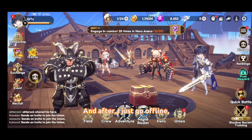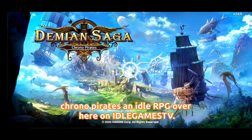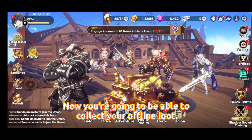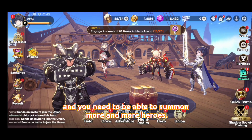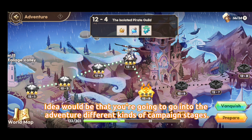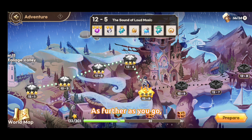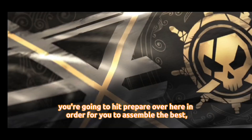Welcome to Demian Saga: Chrono Pirates, an idle RPG here on Idle Games TV. You're going to collect your offline loot — a lot of gear, a lot of fragments — and you'll be able to summon more and more heroes. The idea is that you go into the adventure through different campaign stages, and as you progress further you'll unlock more and more features. Hit 'Prepare' to assemble the best team.